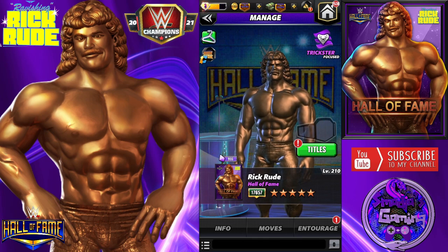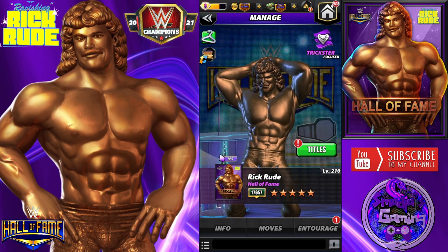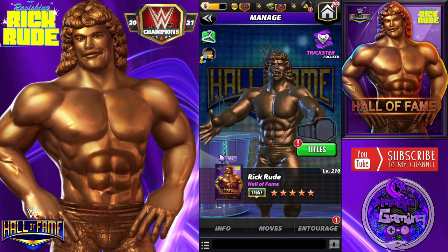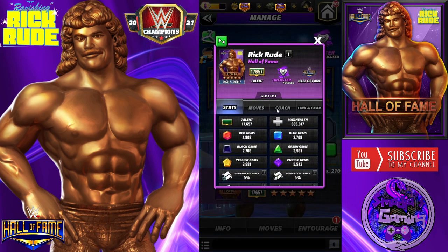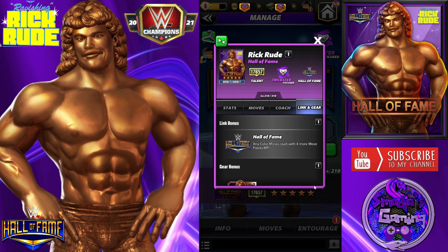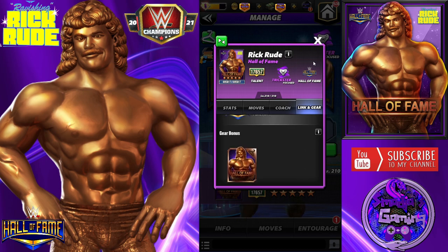Hey champs, Benny's in for another Hall of Fame character preview - five star bronze Ravishing Rick Rude. Let's take a look at his card. He's a coach at 12K. Four star silver: yellow moves deal 25 more damage. Links the Hall of Fame link, any color moves, starts with four more move points. Gear: only one set of gear.